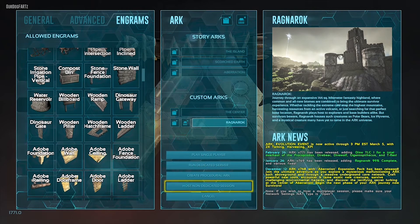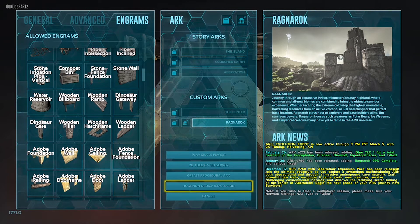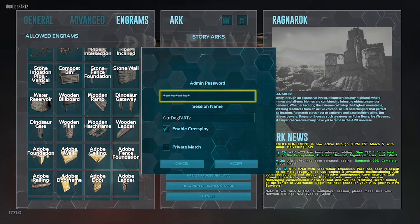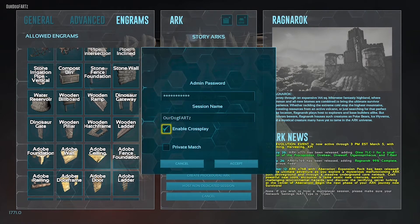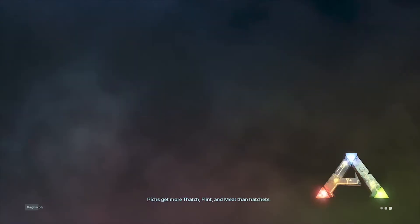For Ragnarok, come over here and go down to Host Non-Dedicated Session and click that. I enable the crossplay option — that will allow you to spawn your old characters in if you want. Private match I leave unchecked. Then just press Accept and it'll load in.